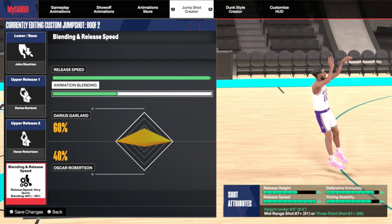Let's get into the custom jump shots. First jump shot: Darius Garland upper release one, Oscar Robinson upper release two, John Stockton lower base — with a 60/40 percent blend, Darius Garland 60% and Oscar 40%. This is one of the fastest jumpers in the game in my opinion. Please ignore the release height — as a short guard, you're not going to shoot over people anyway. You just really want consistency and speed, which this has. It has an A-minus defensive immunity — the defender can barely contest you — and the release speed is probably the most important thing, which is what's key for the guard.